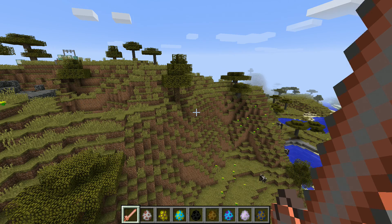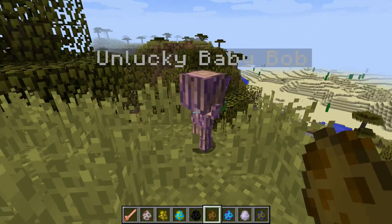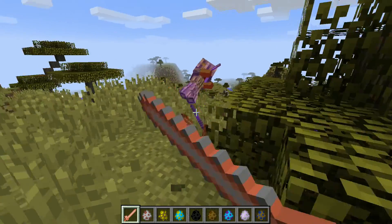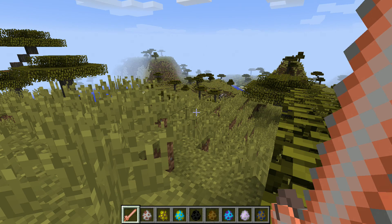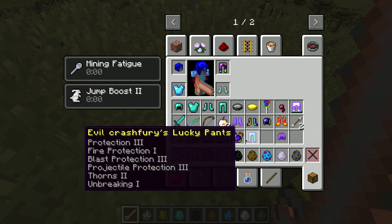Now we are on the unlucky baby, which sounds quite mysterious. The unlucky baby must drop the wooden armor - and yes, he dropped it! He also dropped a cool looking enchanted stick, and I'm gonna wear that.